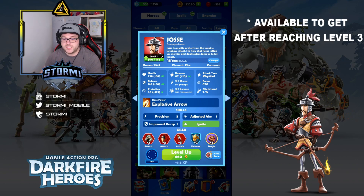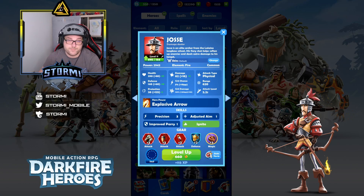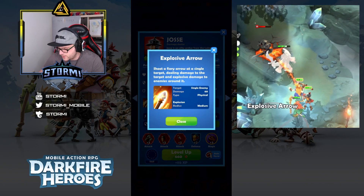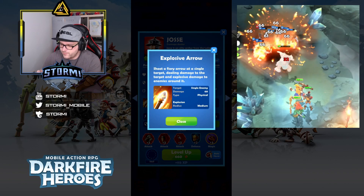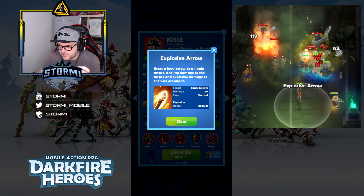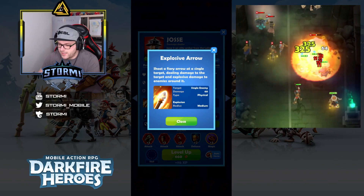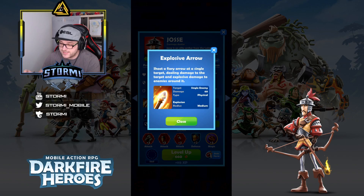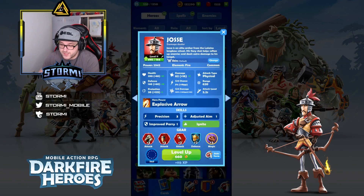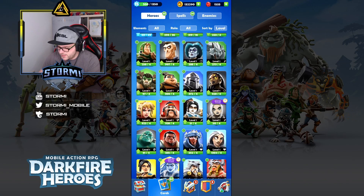Jossi is a damage dealer from the fire element. At level 10 without items, he causes 25.91 damage per second. He deals physical damage with both his normal attack and ultimate. The key thing about him is his ultimate, called Explosive Arrow — the name says it all. It causes damage in a medium-sized area and can even critically hit with the ultimate attack, allowing him to clear medium-sized enemies. That's why I've equipped every crit item to him, bringing his crit hit chance to 24 points.